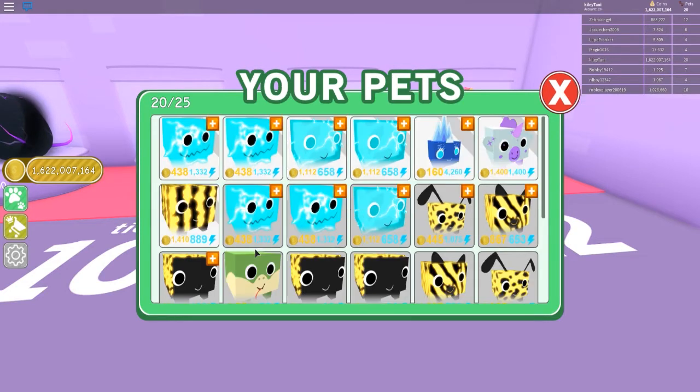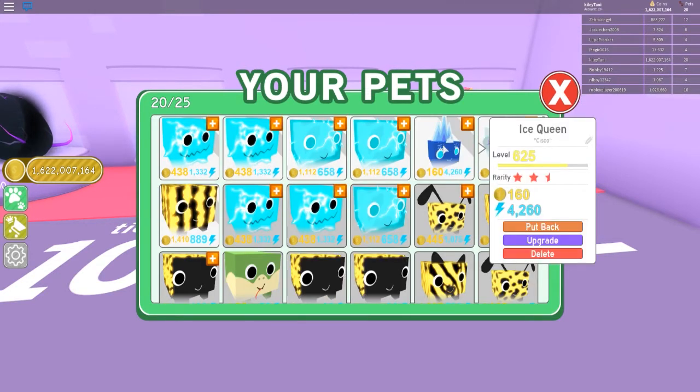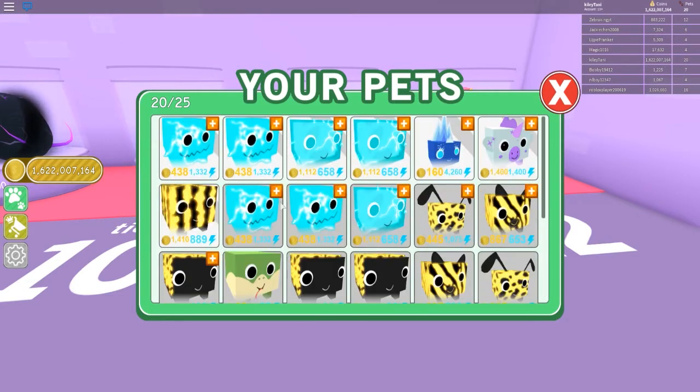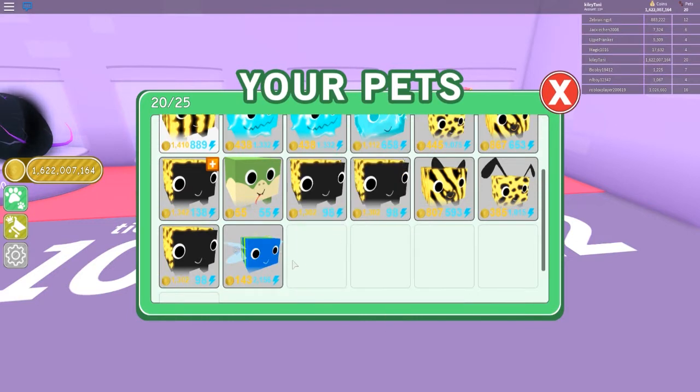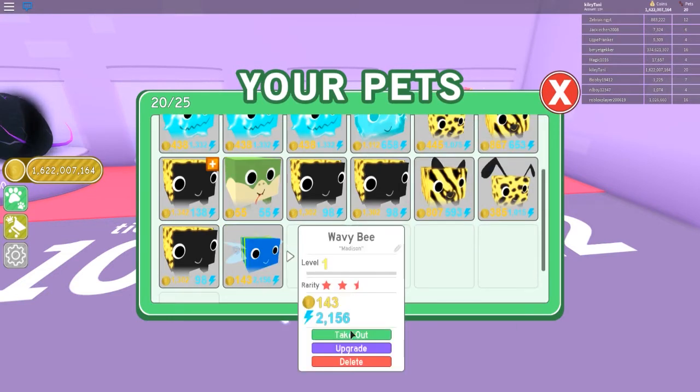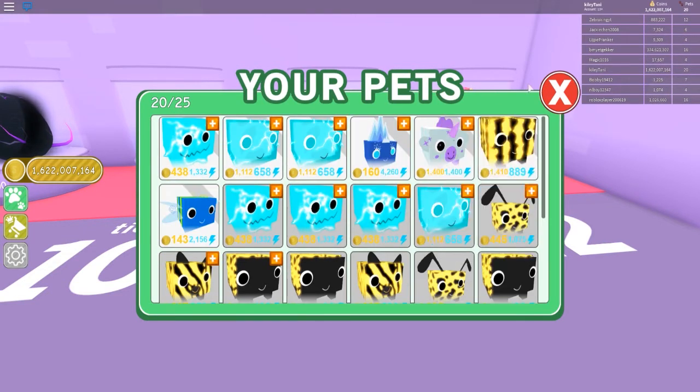This one is kind of similar to the Ice Queen — a real speed type. Yeah, but he's even worse than the ghost. I don't know, we'll still use him. Electric ghost, you go away. And get in there, wavy bee.